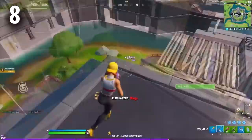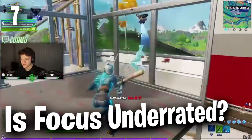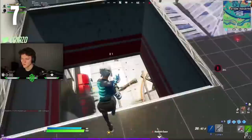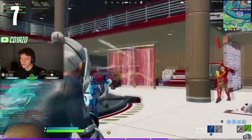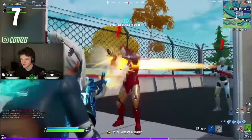Moving forward to number seven we have Focus with the Spectral Spine back bling and the Leviathan Axe. This is one of the coolest combos on this list and for some reason the Focus skin still feels underrated. We see a lot of controller players using it but there aren't too many keyboard and mouse players that use this skin and I have no idea why. Let me know in the comments whether you play on controller or keyboard and mouse — I'm really interested to see what you guys say.